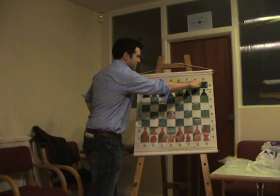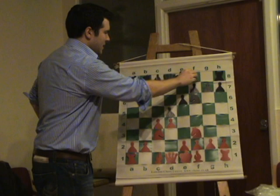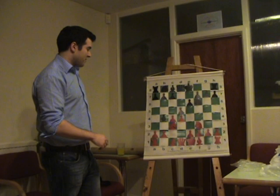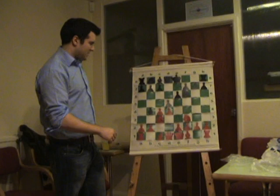So I started off d4, actually I think it's been knight f6, knight f3, d5, c4, e6, knight c3, and he played bishop b4. This is the Ragozin variation, it's becoming quite popular these days. Aronian plays it quite often, Carlson plays it as well. So it's actually a very good system for black, because black tends to get quite a lot of play, often double-edged positions, so it's one that I would certainly recommend players to play.